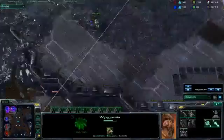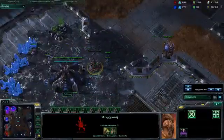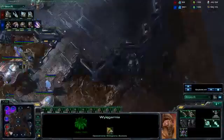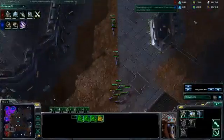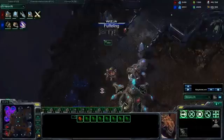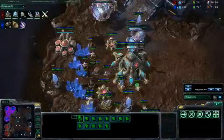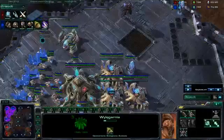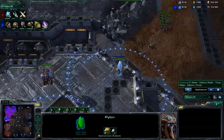It's normally the play when Zerg plays tier hatch — he doesn't play roach-ling all-in. Of course I try to slow down my opponent just a little bit, and this works. My opponent doesn't know what I play. I hide the Stargate and play a three, four gates Stargate strategy. It's very strong because my opponent's tier is very close and I can reinforce my units.